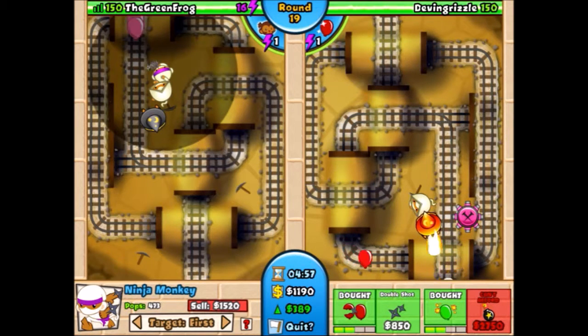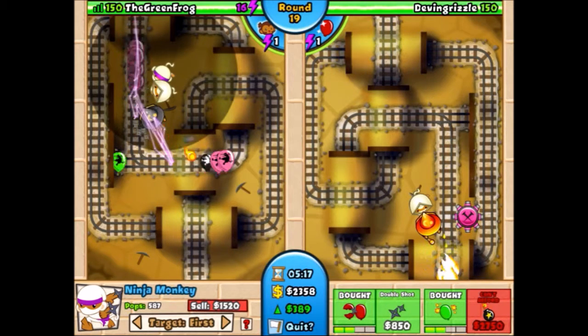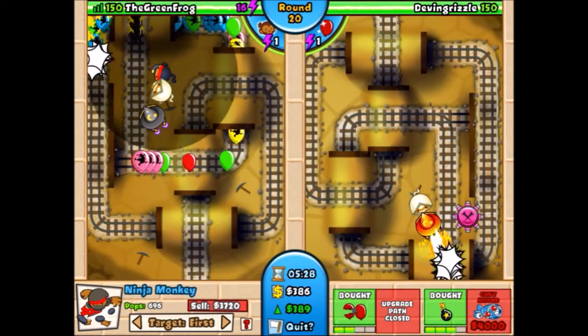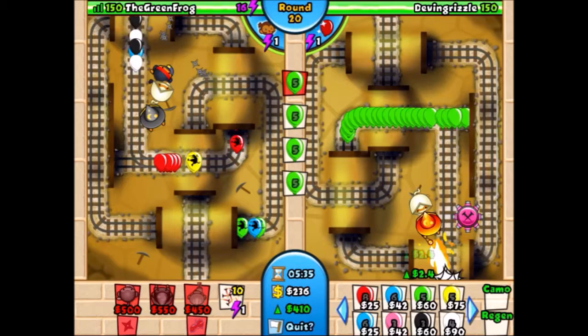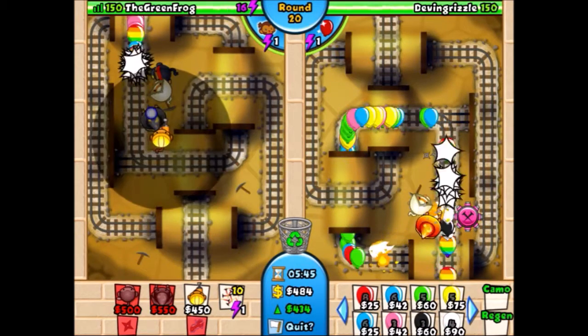Now he gets dragon's breath, which is very powerful — that's what he was saving up for. I'm not sure if he was trying to rush me or if he doesn't know what he's doing, thinking zebras give eco. He gets a tack shooter — I think he's probably going to get ring of fire. He's sending me leads, then a ton of zebras. So I get the flash bomb quickly to stun the bloons. The apprentice is going crazy with lightning bolt, the flash bomb is stunning things, bloon jitsu is destroying the bloons.